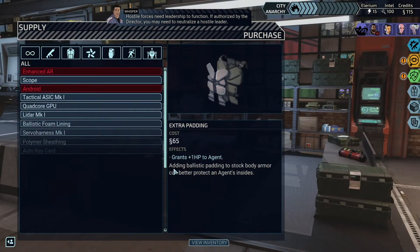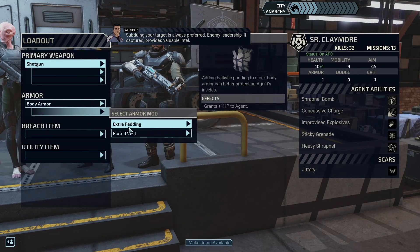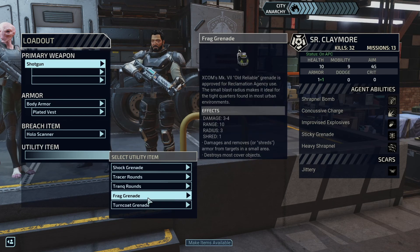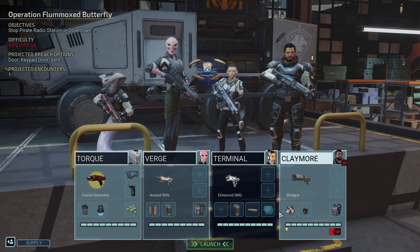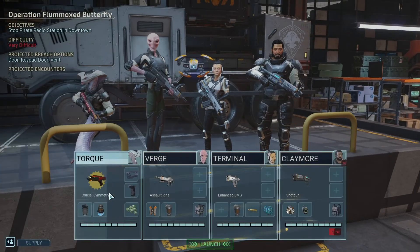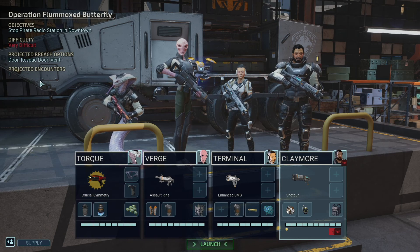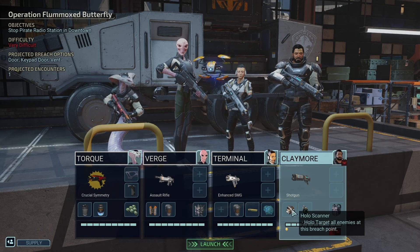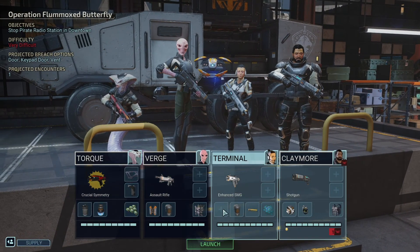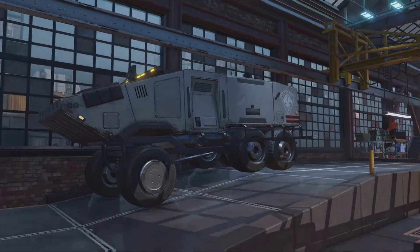Hostile forces need leadership to function. If authorized by the director, you may need to neutralize a hostile leader. Subduing the target is always preferred — enemy leadership, if captured, provides valuable intel. Frag grenade. Nightgrounds. Flesh bombs. There's only one, so I don't think we need all of this. We don't have anything else for those slots anyway — let's just go.